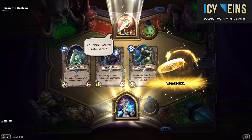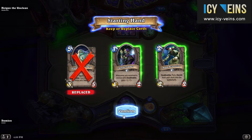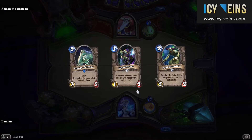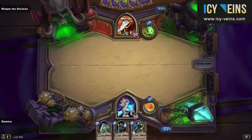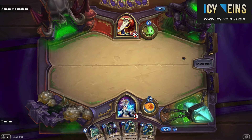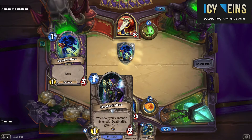The fight is against Hagen the Unclean. The most important aspect to mention at the start of the fight is Hagen's hero power. This costs 1 mana and deals 2 damage to the minion that is leftmost on your board. Its low cost means that Hagen will use it almost every turn, and the damage it does will often set you back in the early game, killing any minions you play.